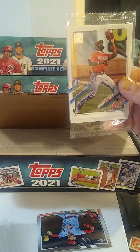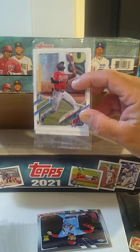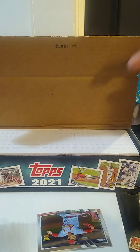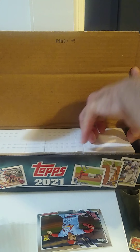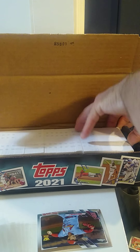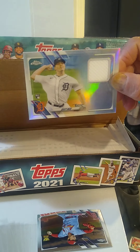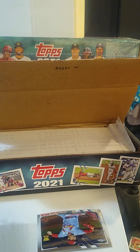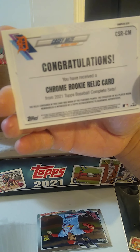Here are the variations — five cards in there. There's an Adell in the front and a Patches card in the back. I wonder where the hit is... oh here we go, it's all in the front. Yeah, Casey Mize rookie relic — looks like a refractor. Congratulations, rookie relic card.